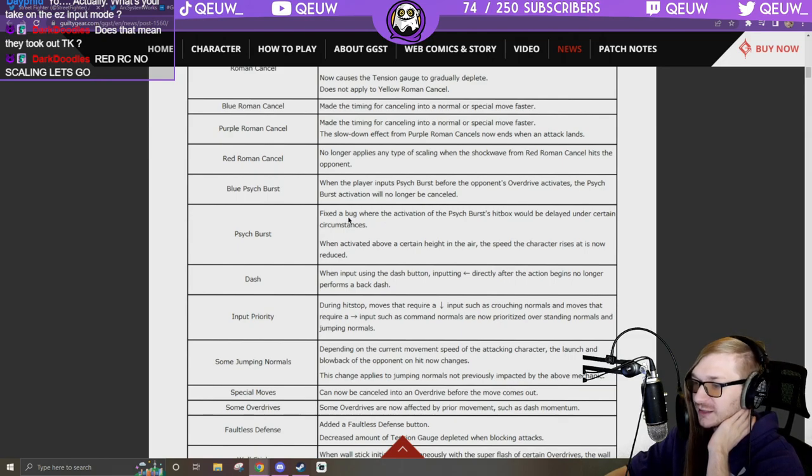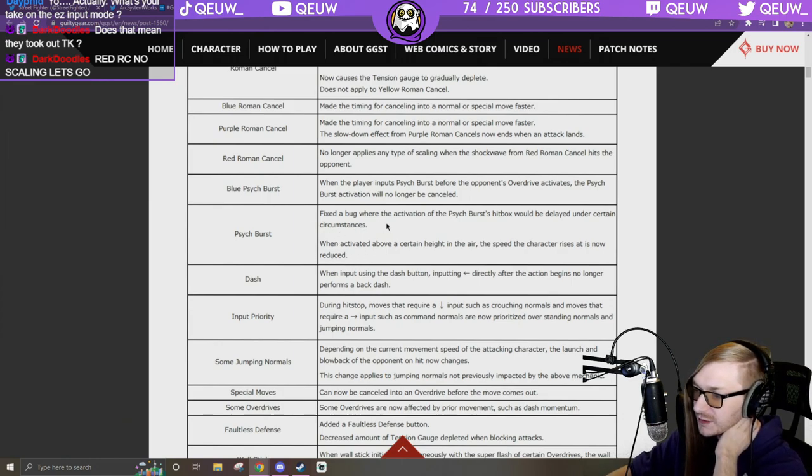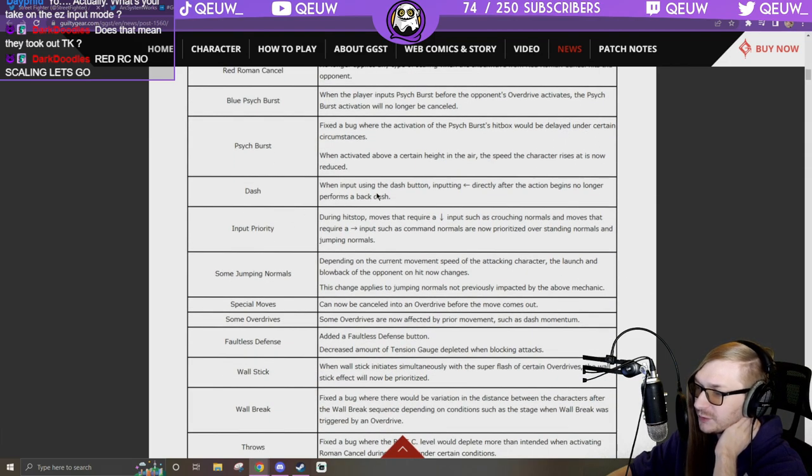Psych burst: when the player inputs psych burst before the opponent's overdrive activates, the psych burst activation will no longer be canceled. Fixed a bug where activating the psych burst hitbox would be delayed under certain circumstances. Dash: when input using the dash button after an action, it no longer forms a back dash.